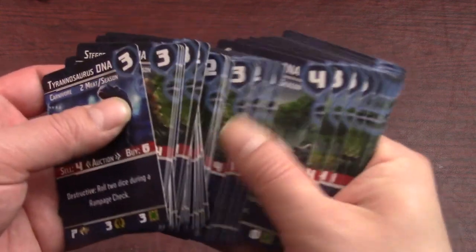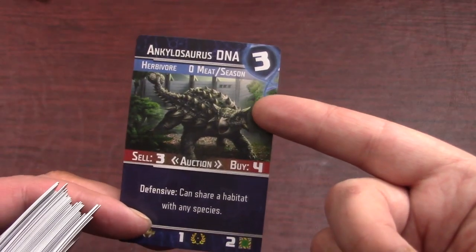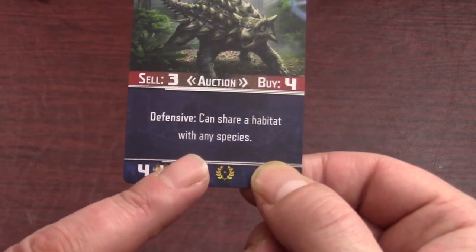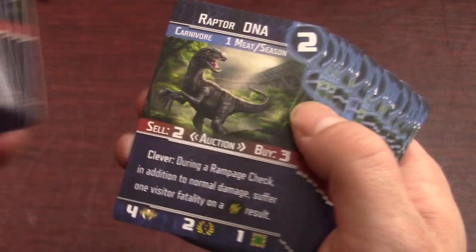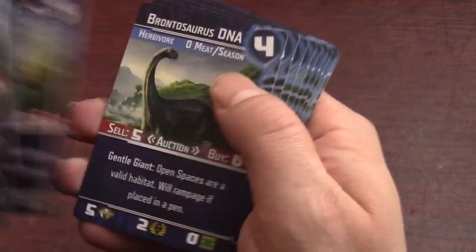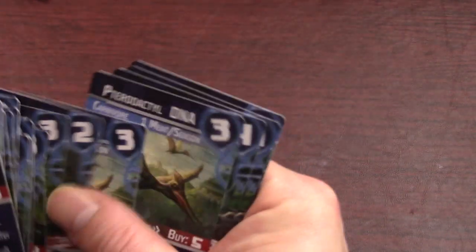The last pack looks like all dinosaur cards — nothing but dinosaurs. You've got the Ankylosaurus DNA with the DNA requirements, the market value to buy and sell it, the trait — 'Defensive, can share habitat with any species' — the stats, and what it can eat. It's an herbivore. The art is amazing, makes me just want to play right now. We've got Raptor, Stegosaurus, Pterodactyl, Brontosaurus — I think that was all of them.